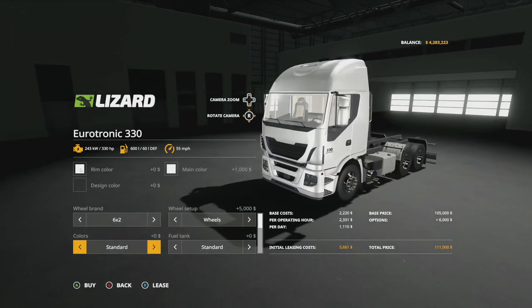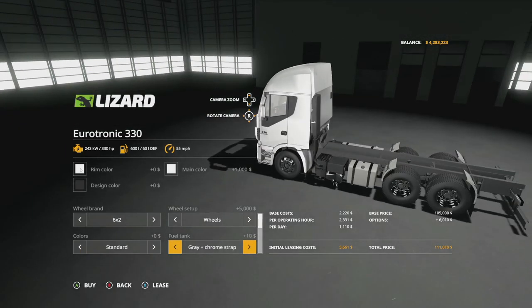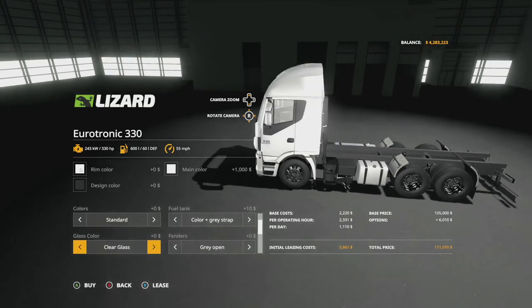Choose whatever color you like for the grill option. Fuel tank — we have a standard design, gray with black strap, gray with chrome strap, gray with a color strap, which is going to be the color of your truck. And then you've got black with the gray, black with black, and black with the chrome strap. Choose whatever you like — you're good to go there.